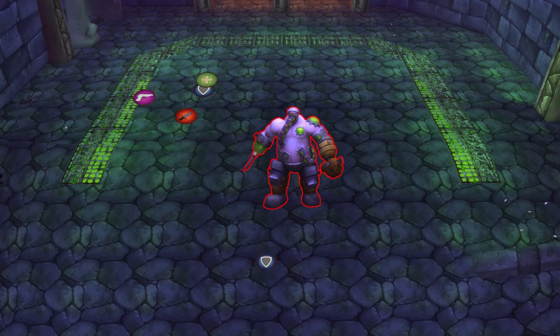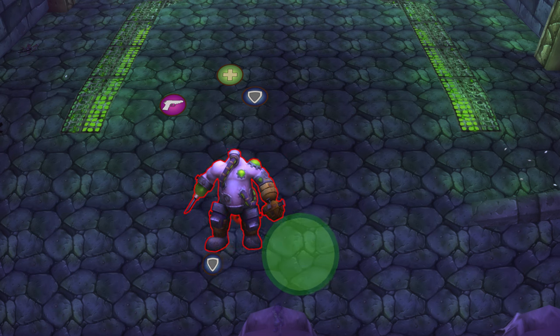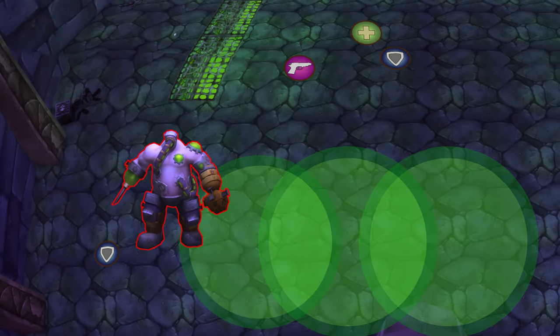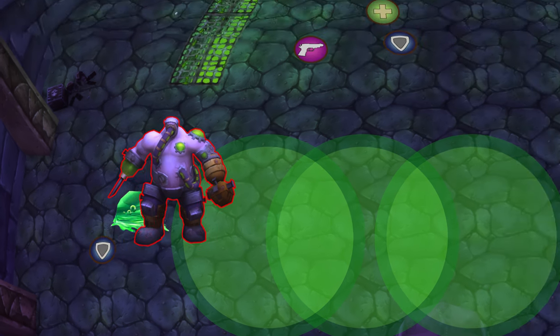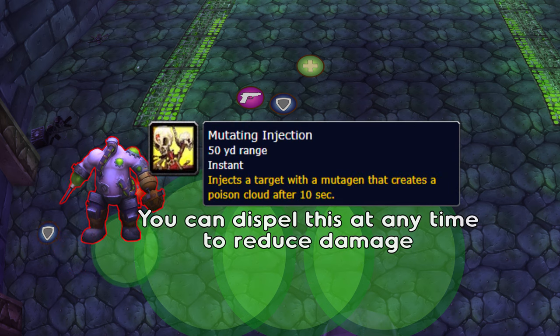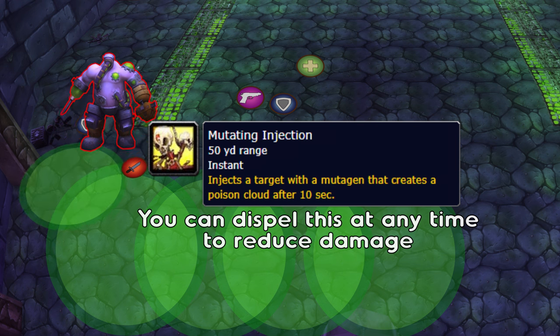Grobbulus. Pull this boss to the edge of the room — he drops a poison cloud on his location which expands over time, so you'll want to slowly kite him around the entire edge of the room the whole time. Make sure the main tank is the only one in front of the boss as he casts Slime Spray, which spawns a slime for every target hit — nuke these down. He will randomly inject players with Mutating Injection — the debuff lasts 10 seconds and when it expires deals AOE damage and drops a poison cloud.